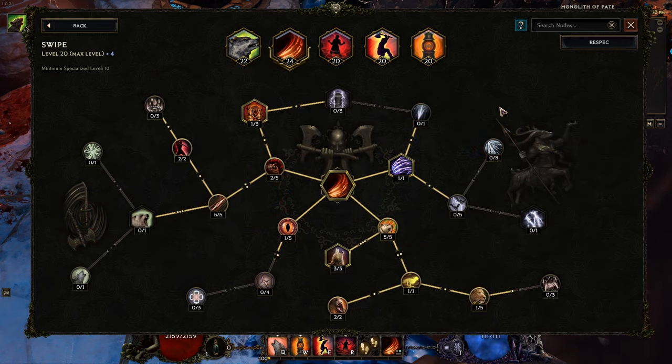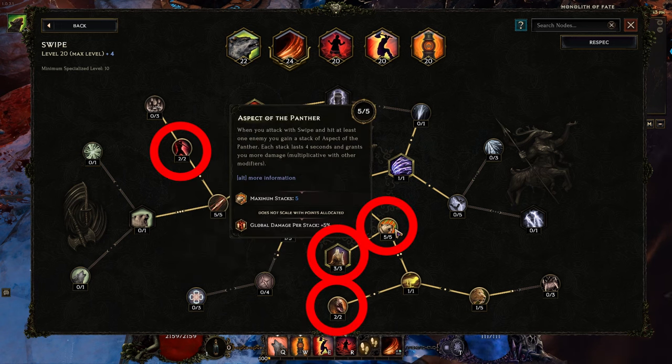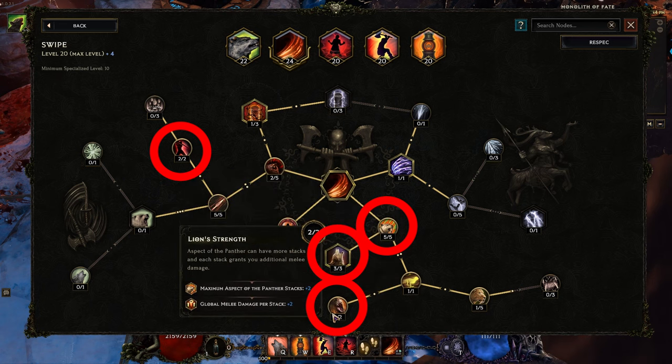My build has a big emphasis on Swipe — I like to get into the mix as a sort of barbarian. I actually have gear that gives me plus 4 to Swipe, so you're probably not going to have that. The most important things for Swipe are Aspect of the Panther on the way to Wild Calling. The Spirit Wolves on-hit chance allow your 10 squirrels to spam even more attacks, and then you finish up with Feline Hunter and Lion Strength to keep that going.